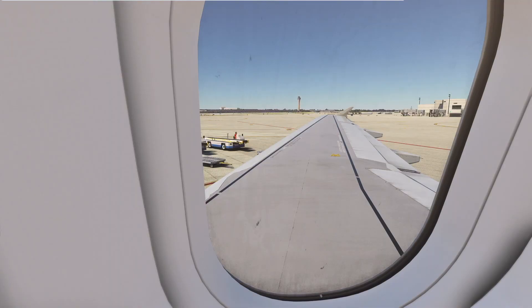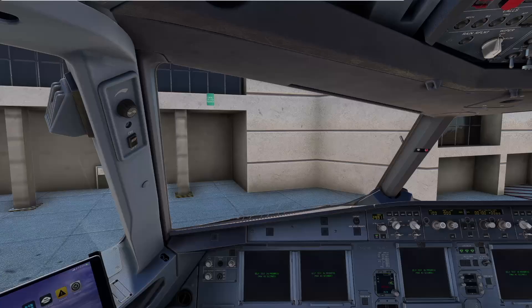Ladies and gentlemen, welcome aboard this joyride in the sky, alias Flight 2647, your direct highway from the Rocky Mountains in Denver to the sandy beaches of Los Angeles. Cabin crew, on doors and cross check. Ladies and gentlemen, good afternoon, and welcome aboard JetBlue Flight 198, non-stop service from Boston Logan International Airport to Miami International Airport.